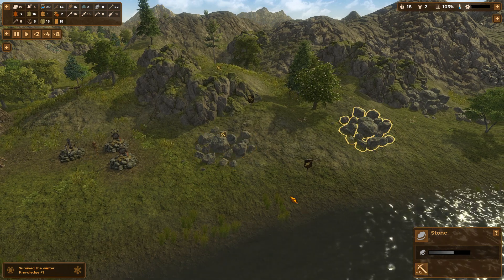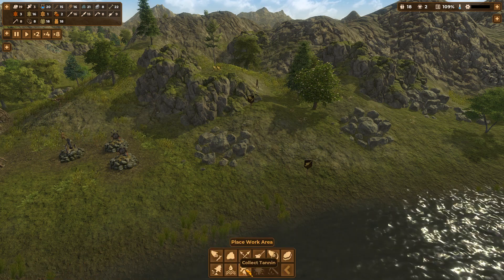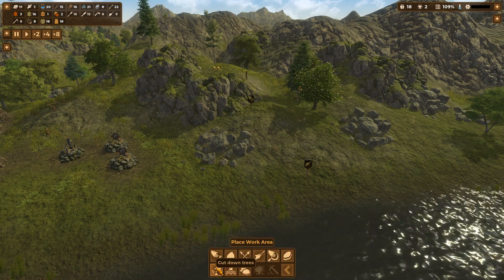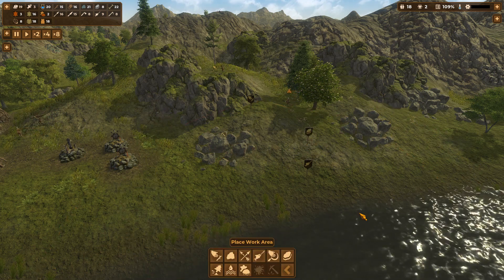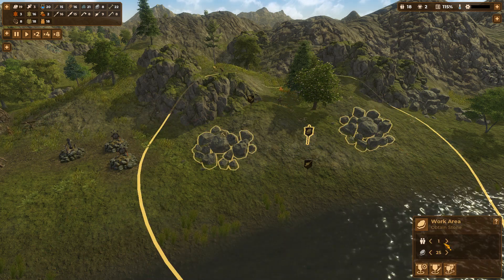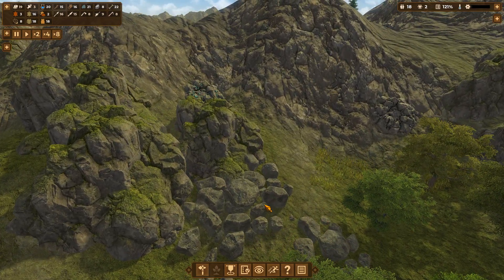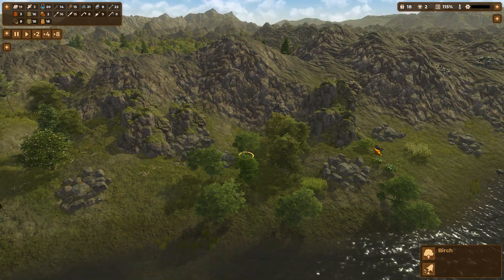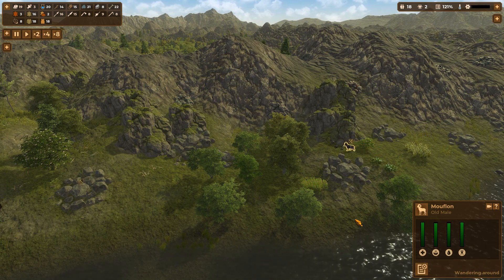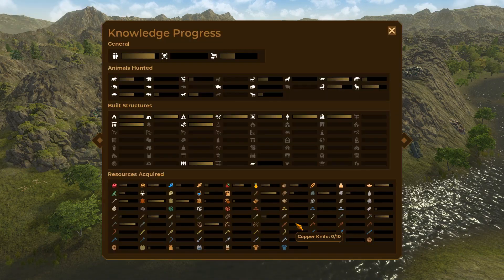Actually I think you can - you can set up these for extraction. Obtain stone - there we go, let's do that. Let's get a couple of people doing that. Quite a lot of stone over here as well, stone everywhere. Got some tin. There's a goat - go kill the goat! That's a good one, that's on our list I'm sure of it. A mouflon - let's have a look.